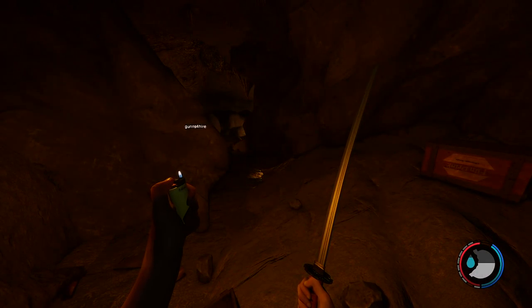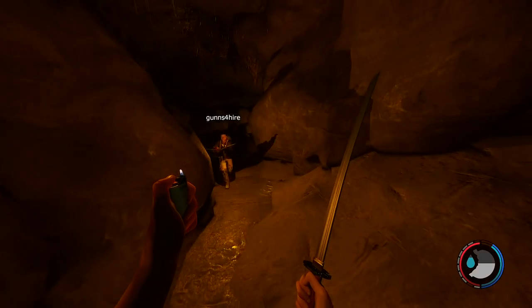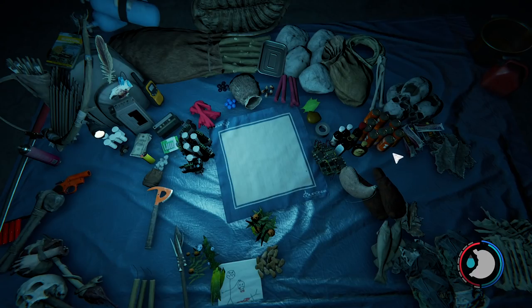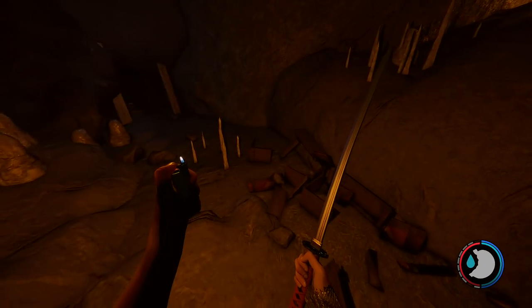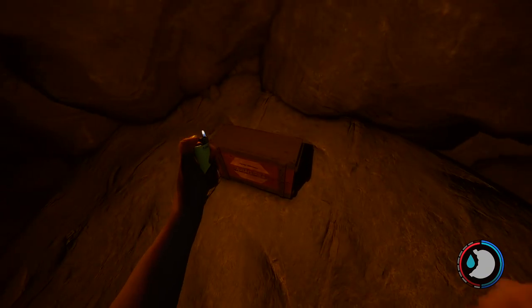Hey guys, welcome back! We are in a cave system — we're not sure which cave system — but we found the katana and flashlight in our first go, which is pretty good. I'm gonna eat some fish meat. Oh, this is Cave One then, because it said the katana is near the katana behind wooden planks.